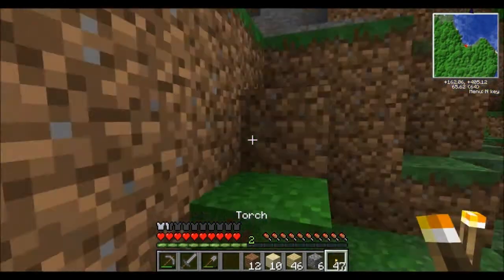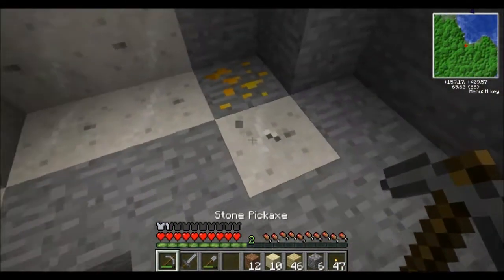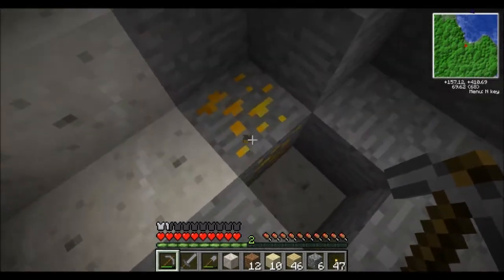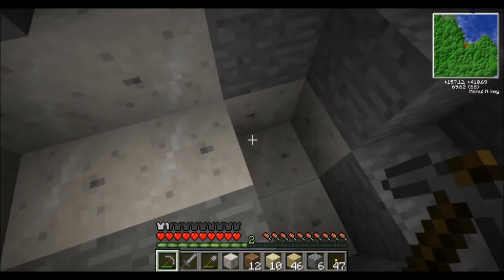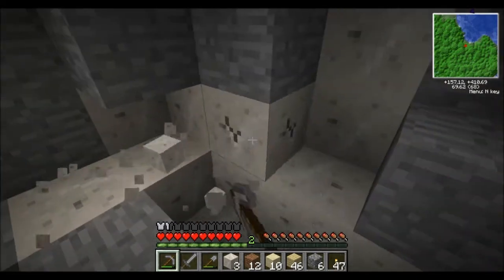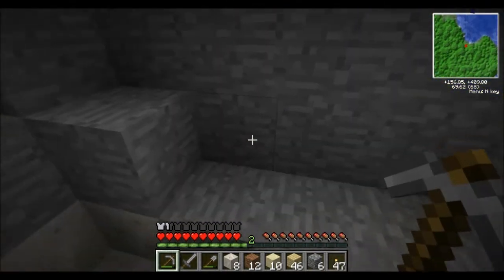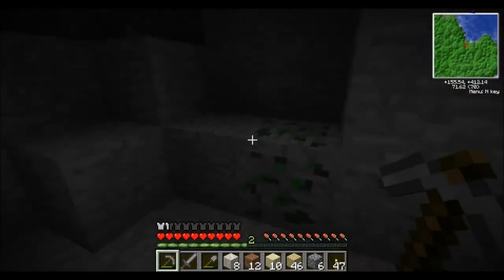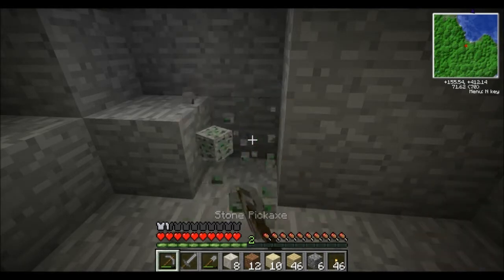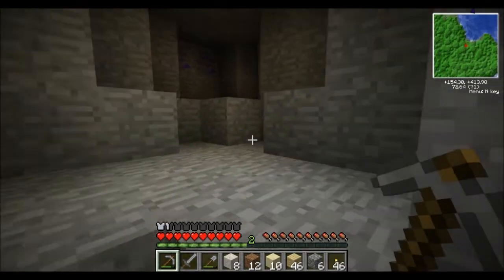Looks like we got some lava and some ores down there, so we'll jump out of the boat here — hopefully it'll just stay there — and throw down a torch. Let's do a little bit of caving. This stuff I believe is marble — yes, that's marble. And this other stuff, let's check it out — copper! So we got marble and copper, not too shabby. I'm not sure what everything does yet but we're just going to do a little bit of caving and hopefully find some cool stuff.